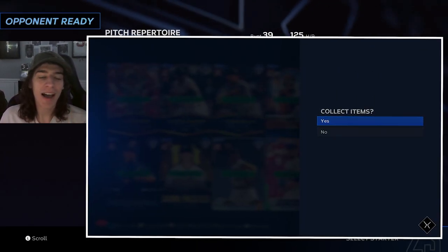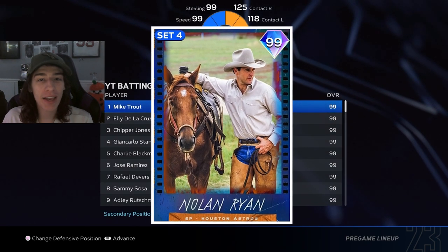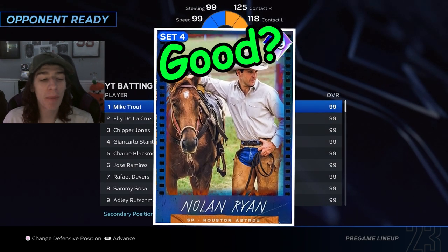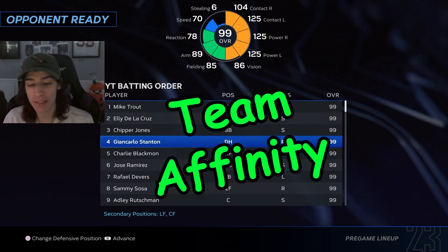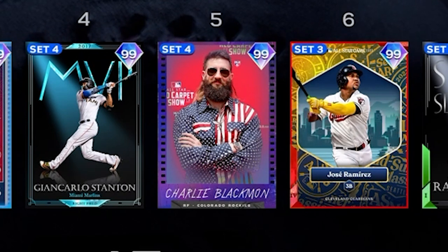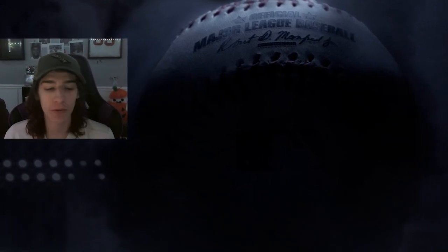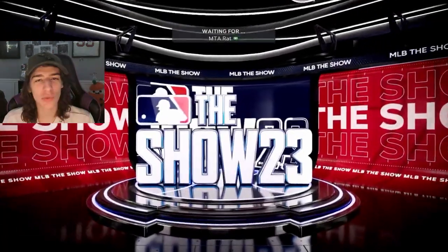Today I have finished Team Affinity and we will be starting 99 Nolan Ryan. I will be giving you a review about this card so you can decide if it's worth it or not to complete Team Affinity. I also have 99 Charlie Blackman going in this game as well because he's one of the Team Affinity cards, so I wanted to test him out as well.